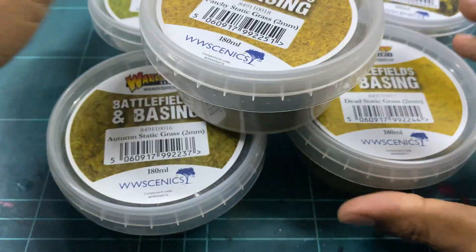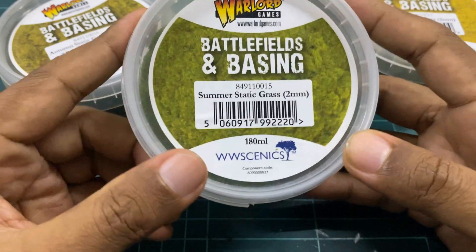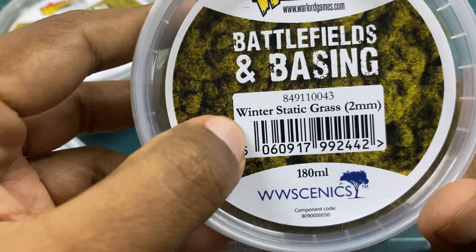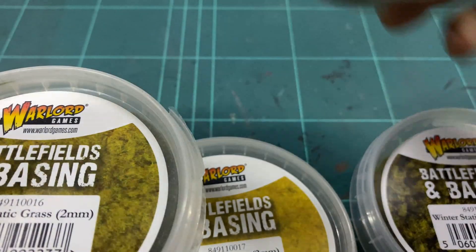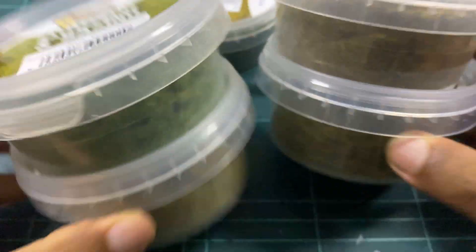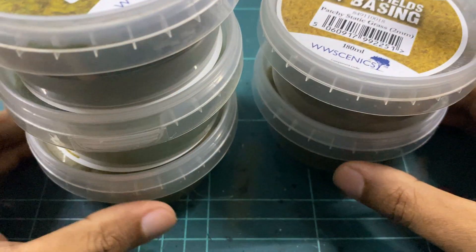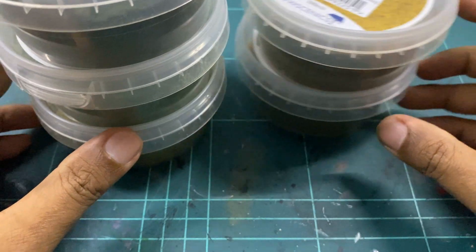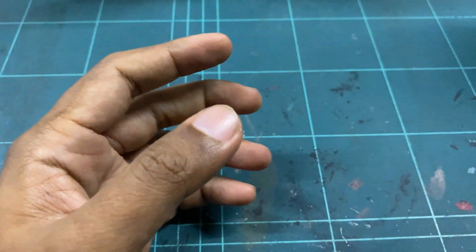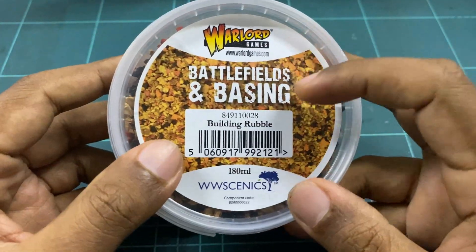Finally, like almost every company, there's static grass. You've got summer static grass, dead static grass, winter static grass, autumn static grass, and patchy static grass — I think I'm missing one or two. You can get this anywhere, but it's nice that they've named it clearly by season. So if you're looking to build dioramas or bases according to different seasons, you can pull out all the spring stuff or mix and match. That's pretty much all of it — Battlefield Basings from Warlord Games.